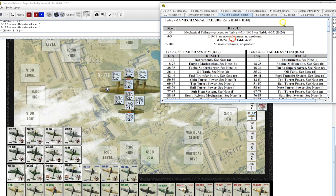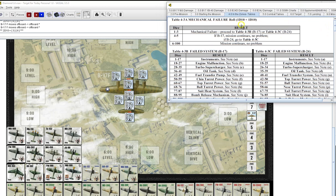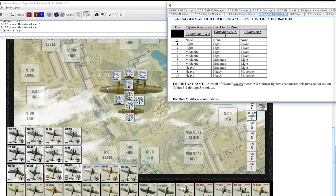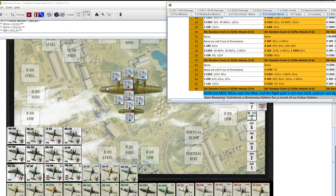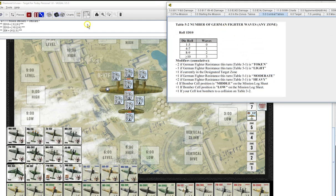In zone six we have light German resistance and we're going to be losing one plane per wave. Rolling for number of fighter waves — d10: 9, minus one is 8, but we're low so it goes back up to 9 — so we're going to have two waves. Zone six, wave one outbound: rolling on the light chart — 63 — that's going to be two C.202s. Actually it's going to be one MC.202 because of the asterisk, so we'll take out the first one. That'll be at nine o'clock level.